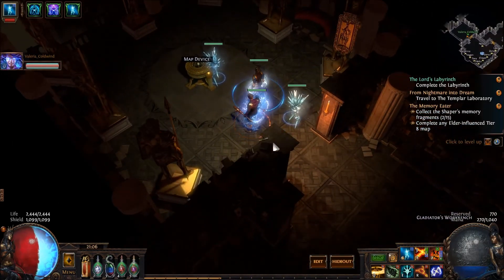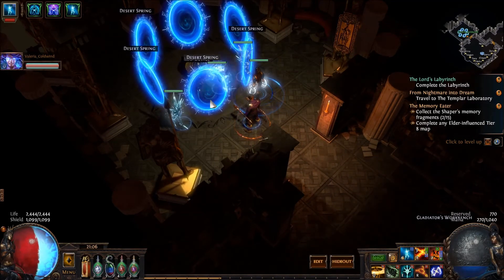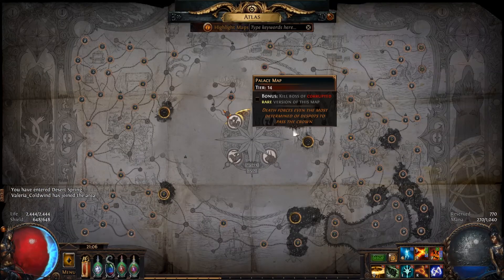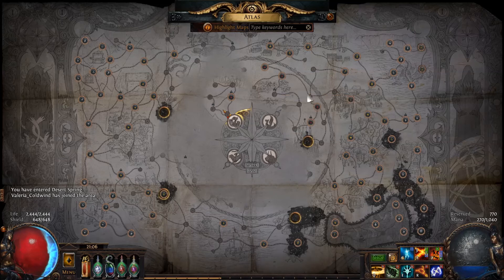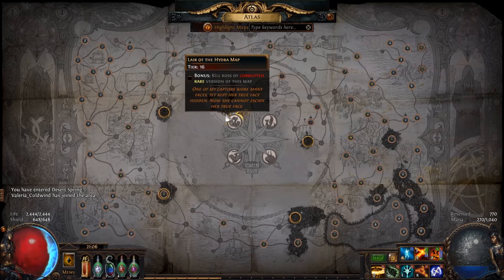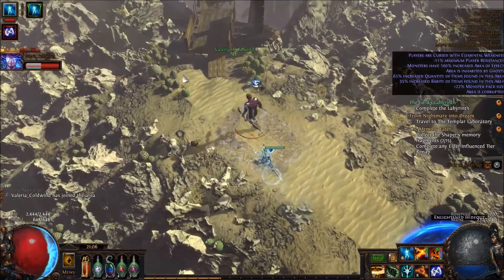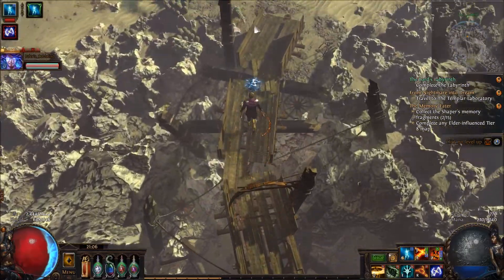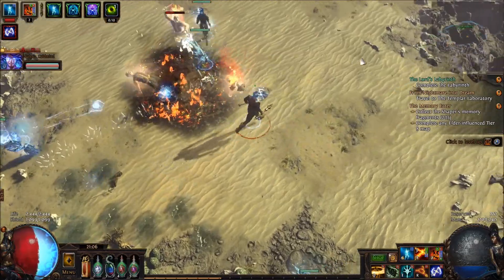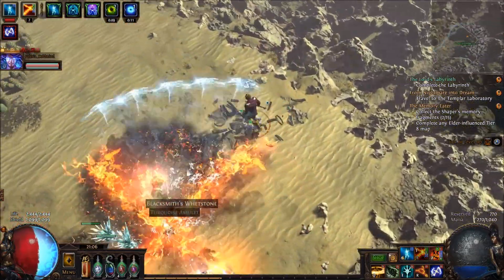We've died less than our usual count, I think. I haven't done the Desert Spring map, so I don't even know where it is on the map atlas. Oh, and this place is infested with ghosts, but I guess that's really good. Yeah, I see that. Oh, an amulet — I'll take that.